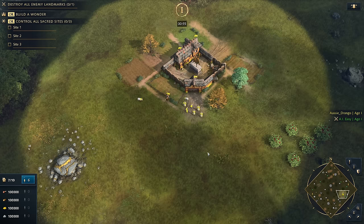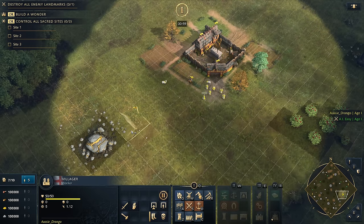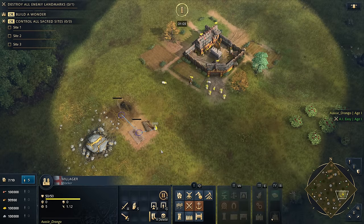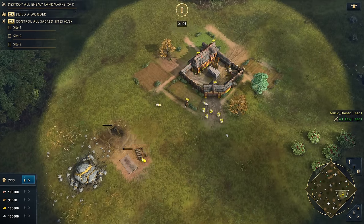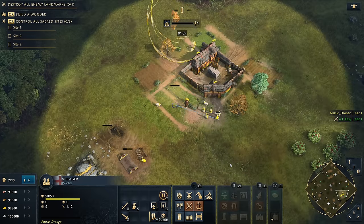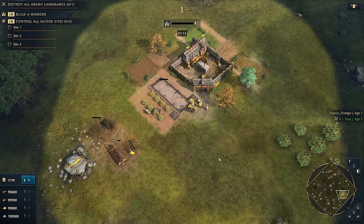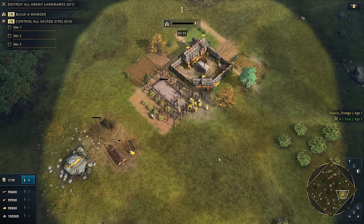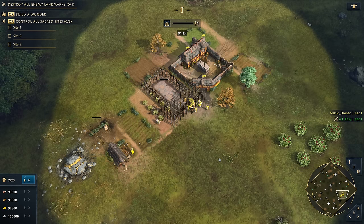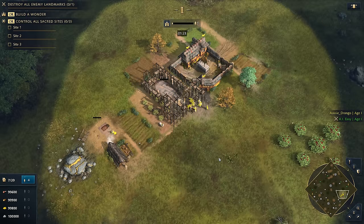When you start off playing the English, your standard opening might look something like this: you might send a villager out over to gold, they might build a house, they might build a mining camp on the gold, and then you'll start thinking about doing your age up. You might place your council hall next to your town center like this and you've got your beginnings of a base, but this actually fails to consider your feudal age plan. There are a couple of big mistakes that we've already made just by doing this.